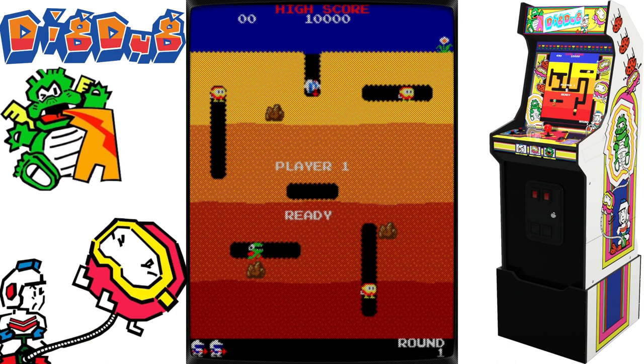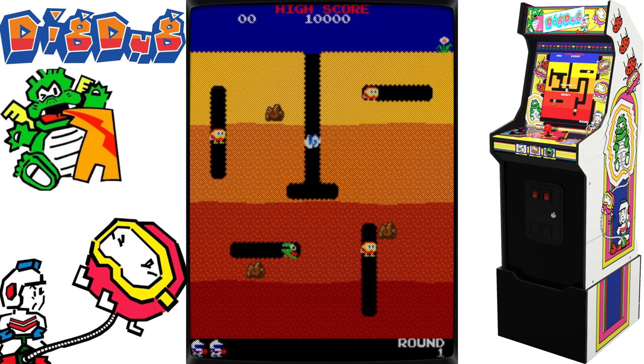In Dig Dug, the game's main character must defeat Pookas, a red creature with absurdly huge goggles, and Fygar, a fire-breathing green dragon. Dig Dug can crush them under huge falling rocks or use an air pump to pump them full of air until they burst. When two rocks are dropped in a stage, a bonus item that can be eaten for points is produced, and bonus points are provided for crushing numerous adversaries with a single rock. Dig Dug moves on to the next stage after all adversaries have been eliminated.